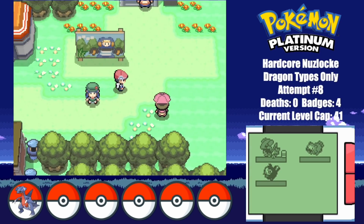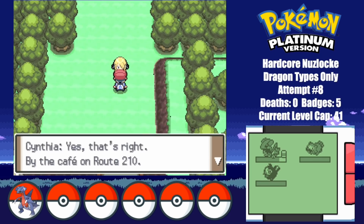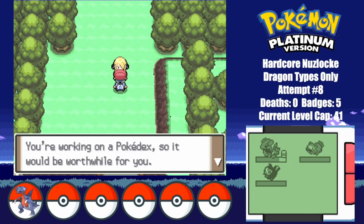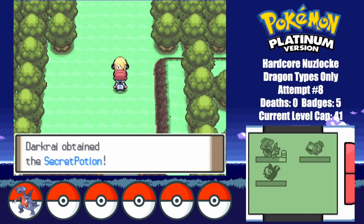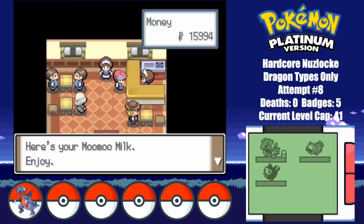I then find Twig pretending to be a Croagunk for some reason. Cynthia then finally approaches me and hands me the Secret Potion. This is perfect, as now I'm able to catch the next encounter as Swablu, but not without going for a refreshing bottle of Moomoo Milk. Please sponsor me.